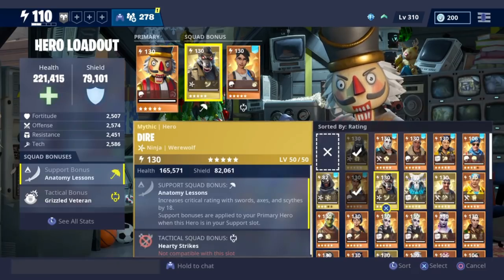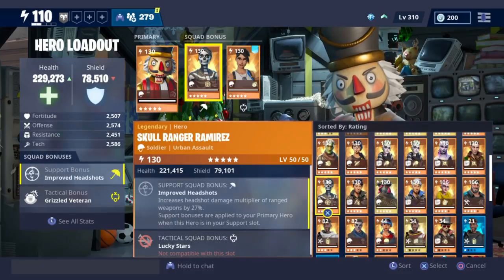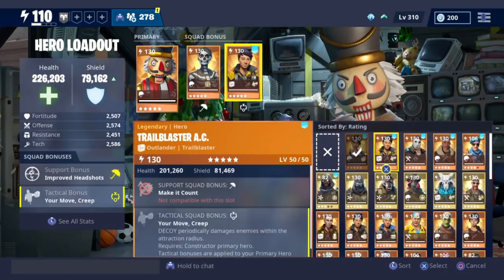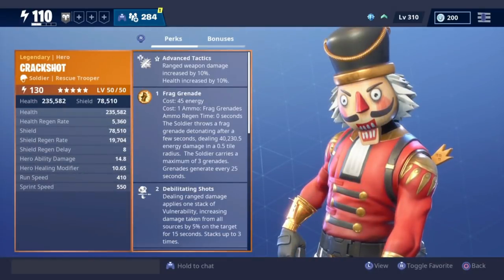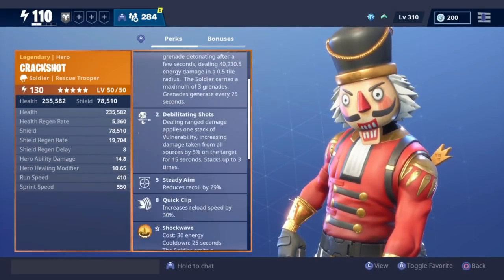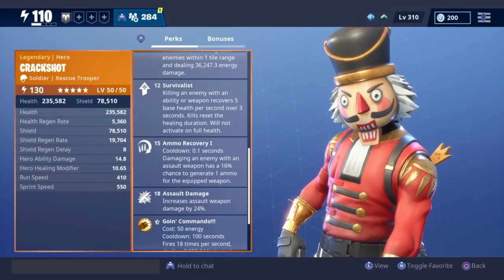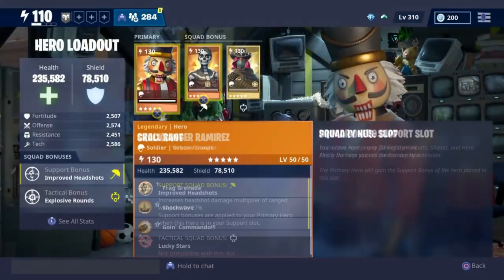We're gonna set it up guys and change somebody other than Crack Shot. We're gonna get Skull Ranger Ramirez with improved headshots, increasing headshot damage by 27%, which is very good — I always use her for ARs. And we're gonna change to Calamity and go for the explosion rounds, killing 10 enemies with a ranged weapon deals 10,000 damage. Checking out Crack Shot with advanced tactics, steady aim, quick clip, survivalist — those don't help us with gun ammo recovery. Assault damage and heavily armored will help a little bit, and Waste Not Want Not increases ammo capacity of all weapons for 40 damage, which is gonna be very amazing.